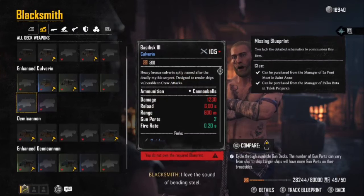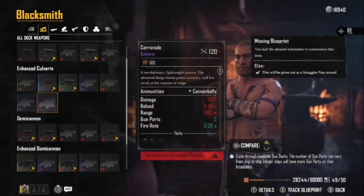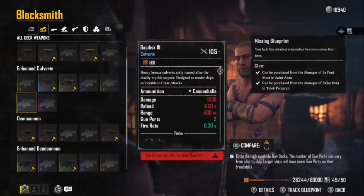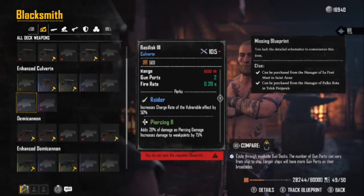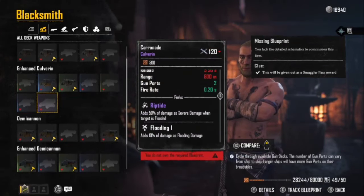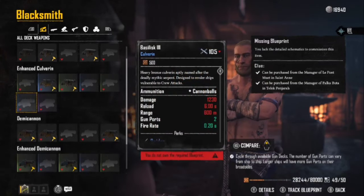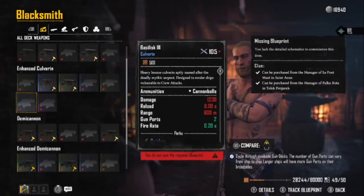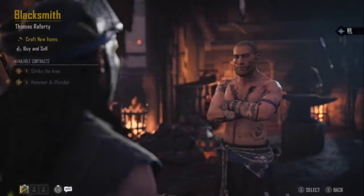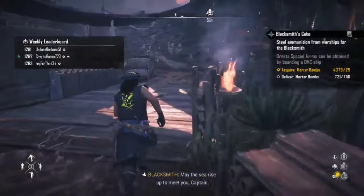This has a better base damage, a little bit longer reload, about the same range. Fire rate's the same. Increases charge rate — that's something I do think I'd like on that. Increasing that charge rate on crew attacks, because those crew attacks drop your health pretty quick. Let's go over and see what we can find at the black market.